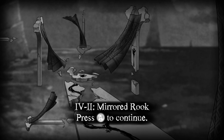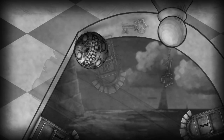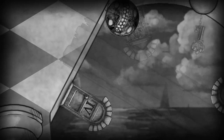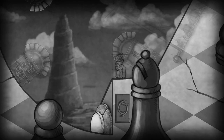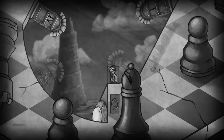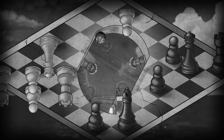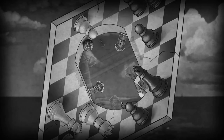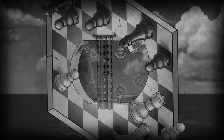Now this is Chapter 4 Mirrored Part 2, called Mirrored Rook. We've got another invisible door set going on here. The first thing we want to do — I won't show you what all the doors do because I showed you in an earlier video how the doors operate, they all do different things. So I'll get right to the solution. Basically, you go to door number 4, which sets up the veil.